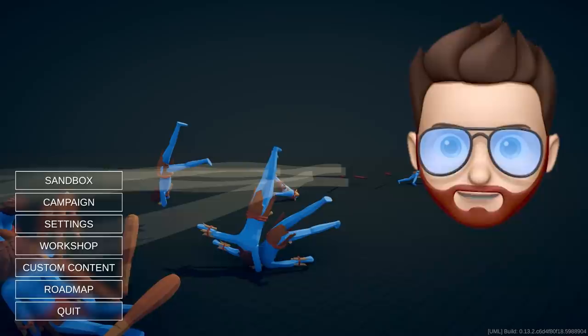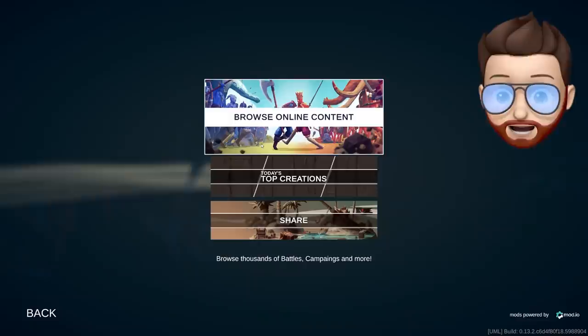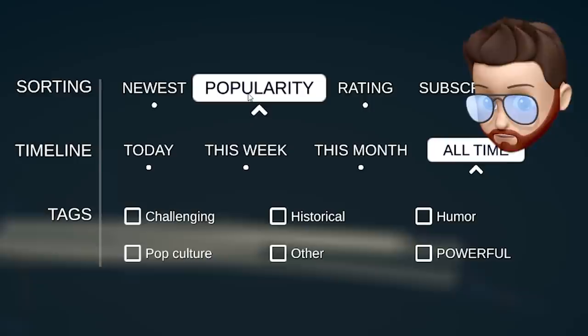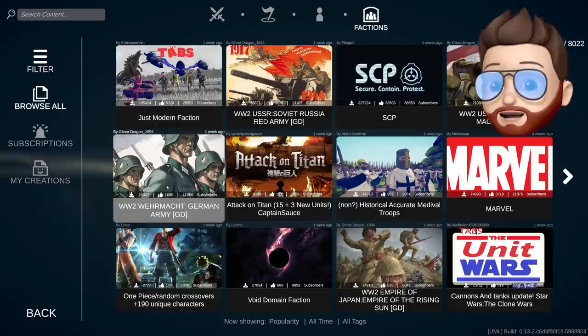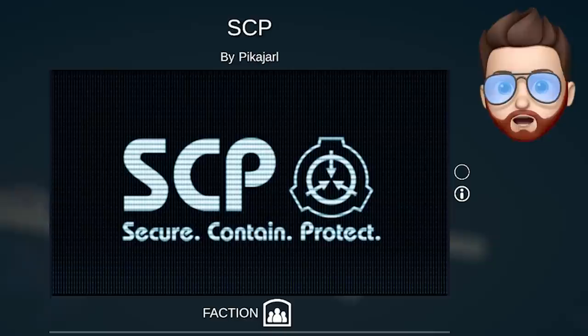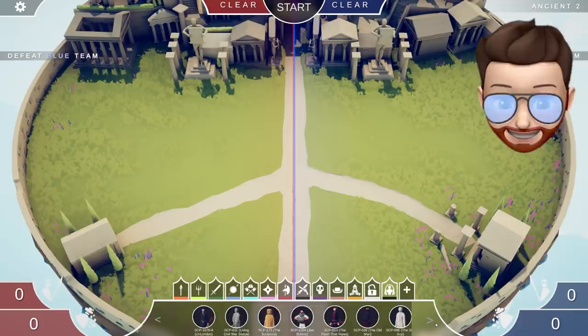We found this faction in the workshop, built entirely of SCP units. Go to the bottom corner, click on the workshop, browse online, go to the faction section, then go to filters and sort by popularity. You're left with a whole bunch of really cool factions — World War II inspired, a One Piece faction, an Attack on Titan faction — but this SCP faction caught my attention. Click it, download it, and let's check it out.